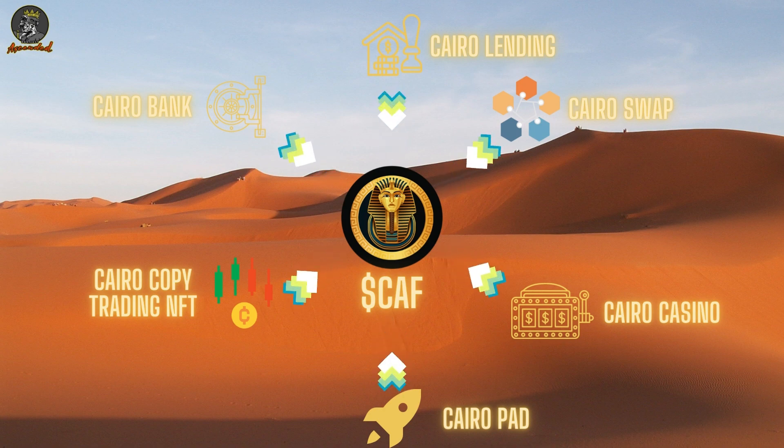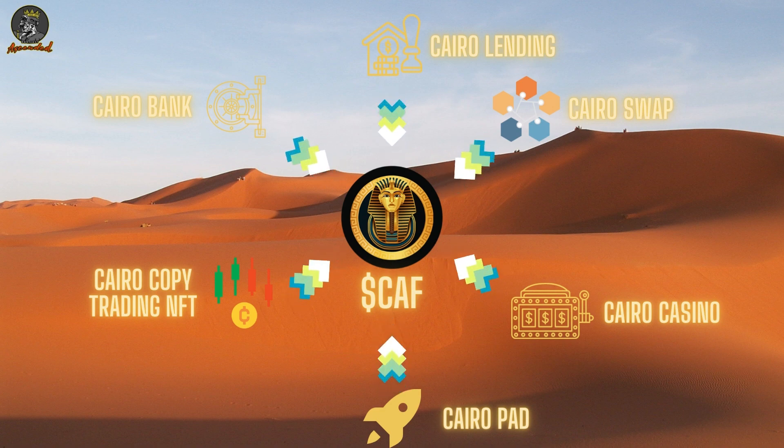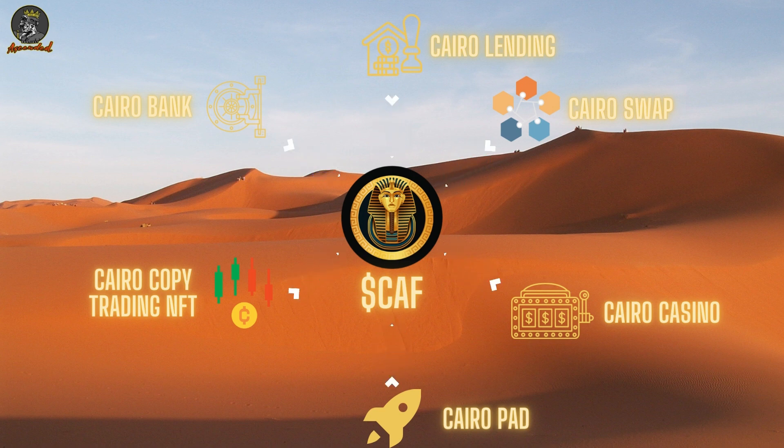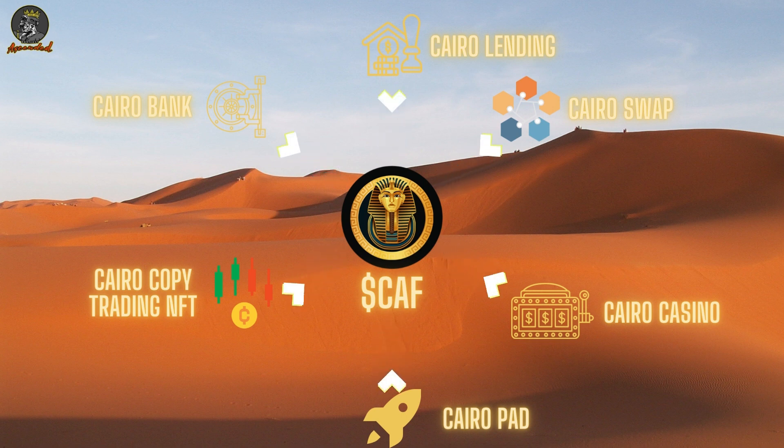There's also the Cairo copy trading NFT — you buy an NFT, likely with CAF, which allows you to copy trade a trading strategy. All of these products revolve around the native asset, driving demand. By driving more demand than supply, the CAF value should appreciate over time. There will always be pullback whenever a product launches — you'll get a run-up and then a pullback — but as long as the team keeps working and demand holds, things should be fine.